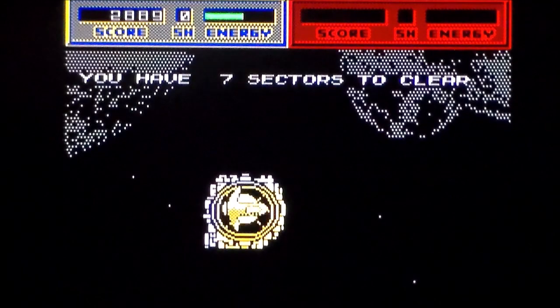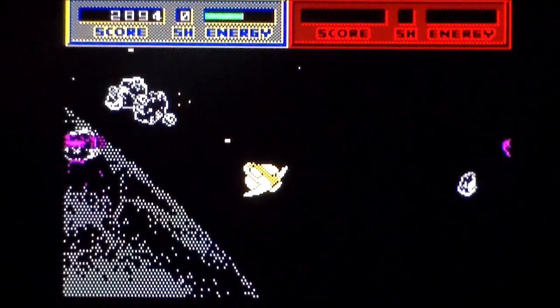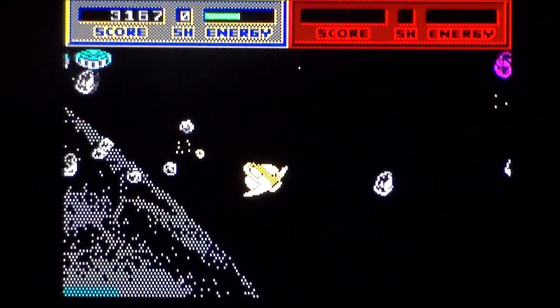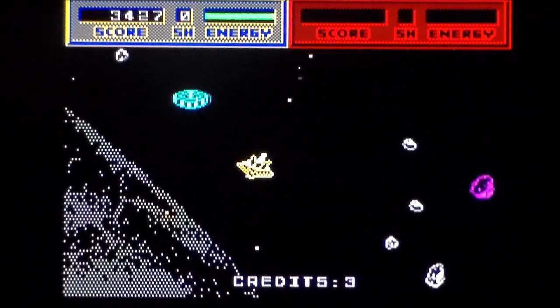You've got seven sectors to clear. Going through the sectors — transform, go back to small. That's an enemy. Health is top left, just watch out. The red top right would be player two if you had it.